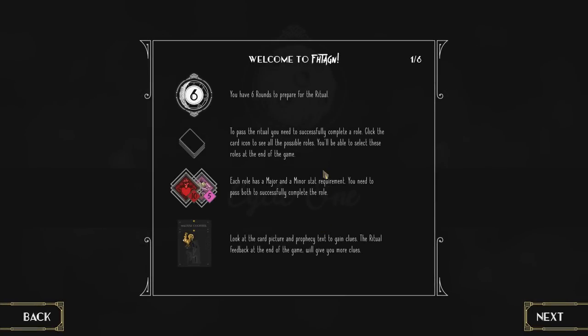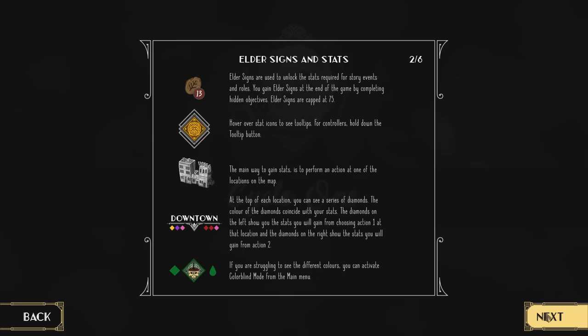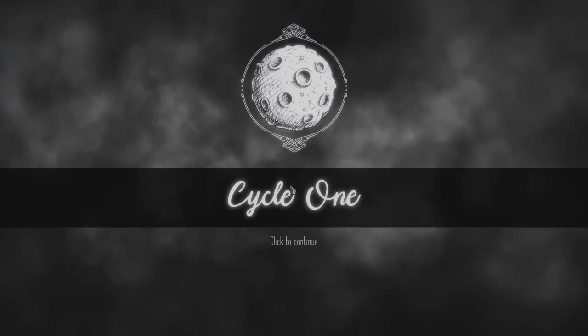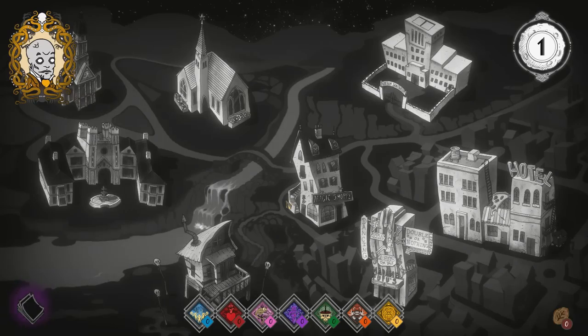Welcome to Fahagin. You have six rounds to prepare for the ritual. To pass the ritual, you need to successfully complete a roll. Click the card icon to see all the possible rolls — each roll has a major and a minor stat requirement, and you need to pass both. I gave the tutorial a read-through — it seems a little complicated, but probably more intuitive once we get into the game.